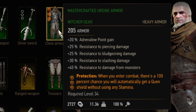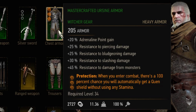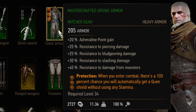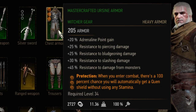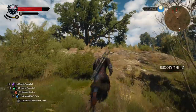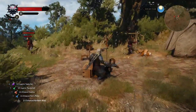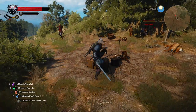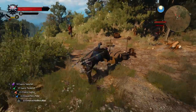Next up is the level 2 enchantment Protection. Whenever you enter a fight, Quen is automatically cast without using any stamina. I don't really think it's great — most of the time you can see enemies from far away, cast Quen before entering combat, and out of combat you have very high stamina regeneration anyway.